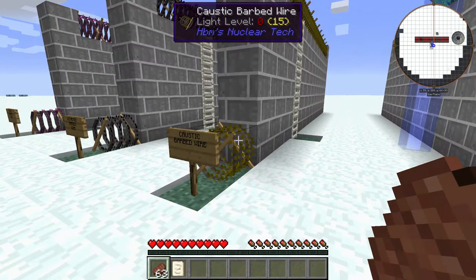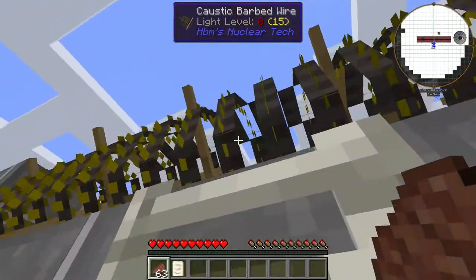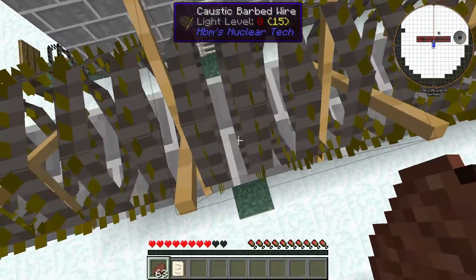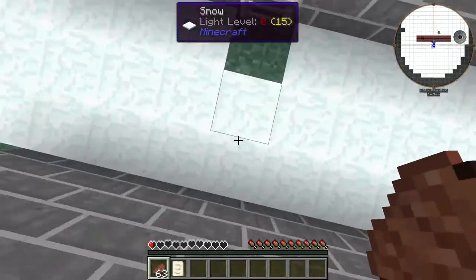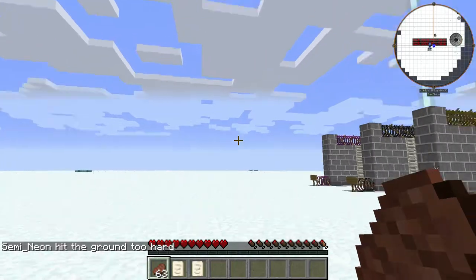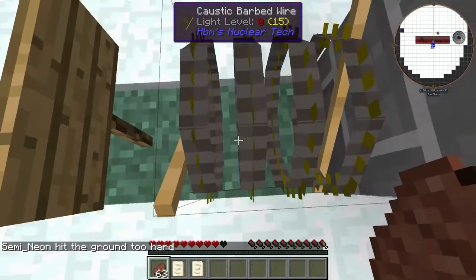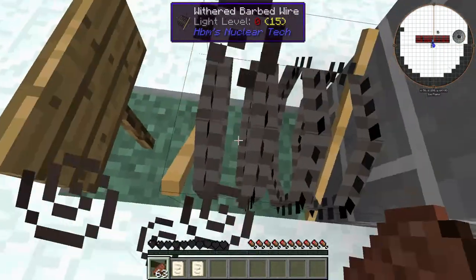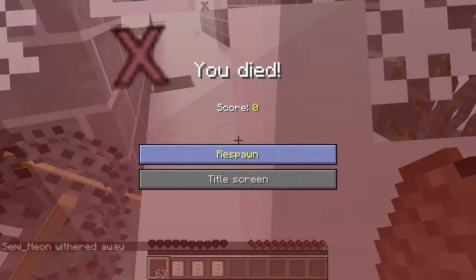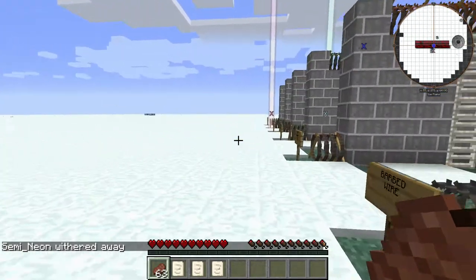Next we have the caustic barbed wire, which is coated in an acid of sorts. That is real good. Not the wither — oh dang it. Well, the wither one's probably the best one to use, in my opinion.